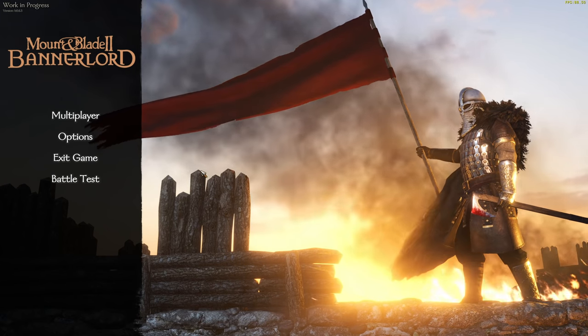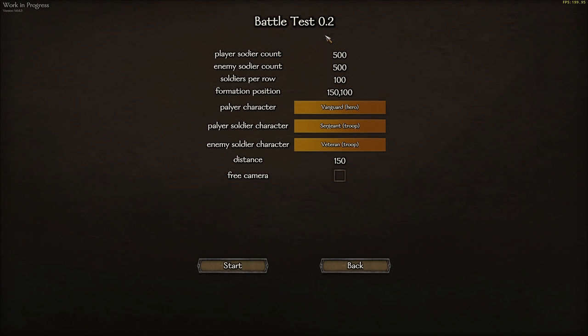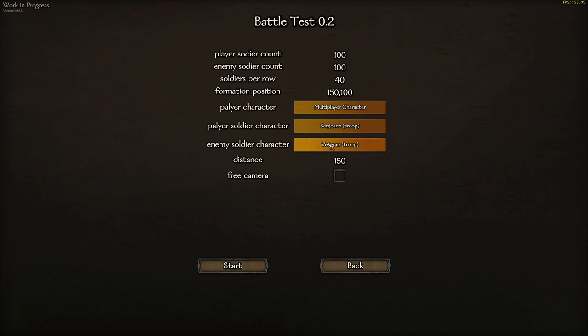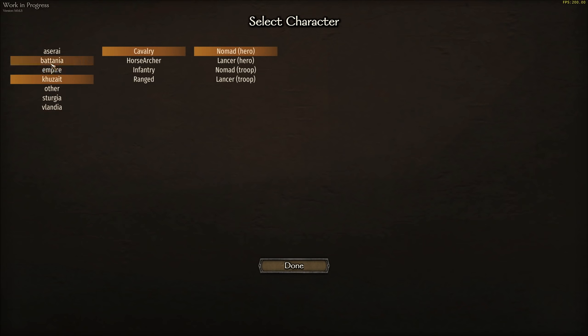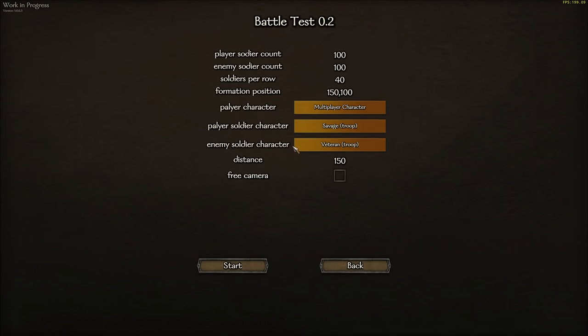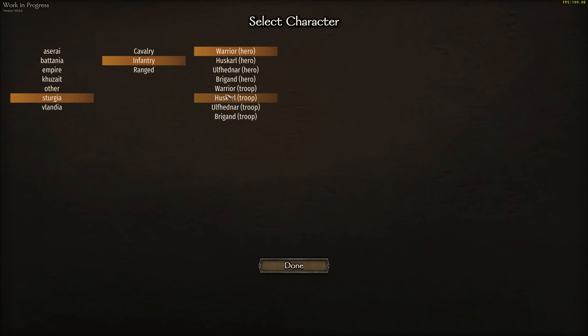Once you're in, I'll show you a bit about how it works. We have Battle Test 0.2. You can change the player soldier count — let's say we want 100 guys on my side and 100 on the other side. You can choose soldiers per row and formation positions — let's put it on 40. I'm the player character and you can choose various things. I'm going to go into my multiplayer character. Let's go Infantry Battalion for me and set the enemy soldiers as Sturgians Infantry Warriors.